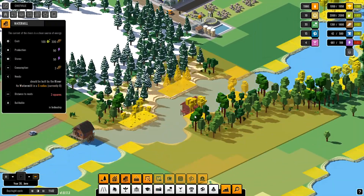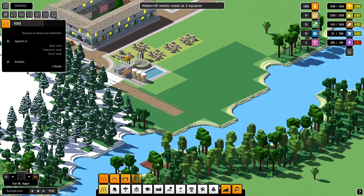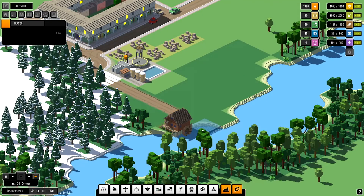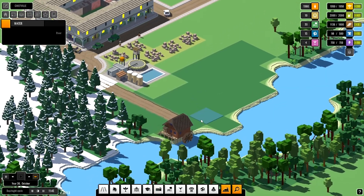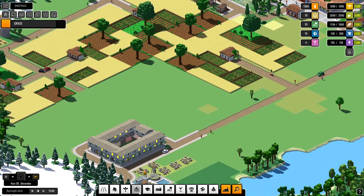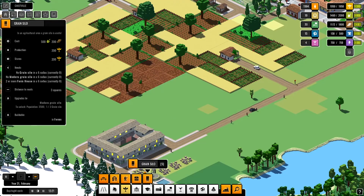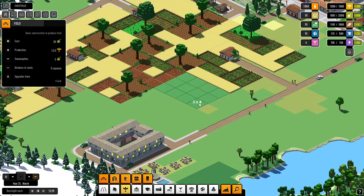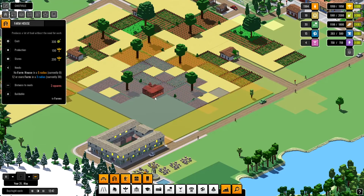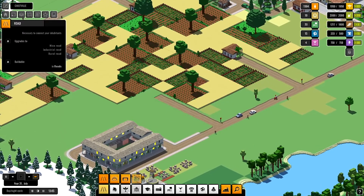We need more electricity — much more electricity, that doesn't look good. Let's build some more. Food — maybe I can squeeze in another farm over here. That should work — another farming community.